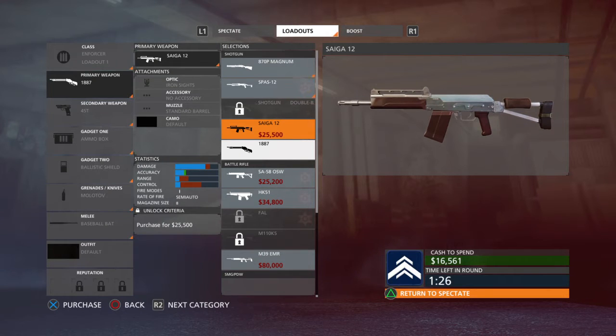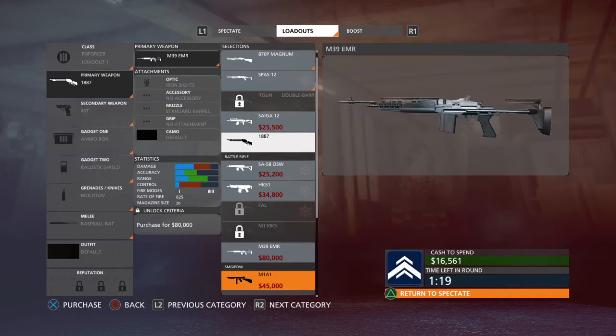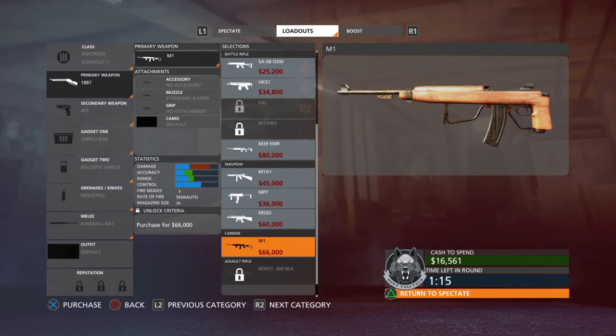The new weapons they have added are the Sega 12, the 1887 — which is a pretty shitty rifle, I wouldn't recommend anyone to get it — and the M55D.